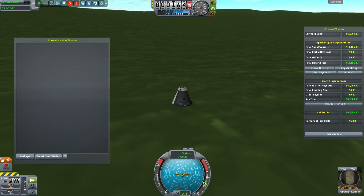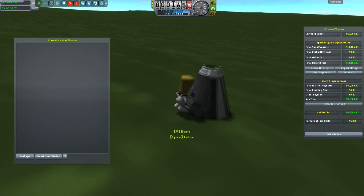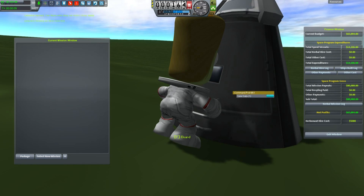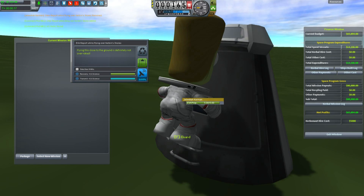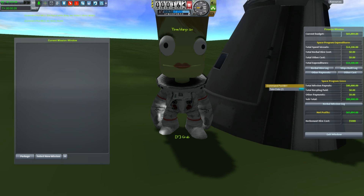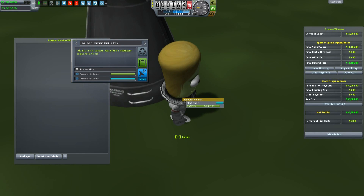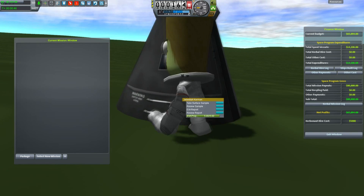Also note we have a female Jebediah here because we have the texture replacement pack. We should probably do some more science because this is our one chance — there she is without a helmet because she's on Kerbin. So I'm going to take the data, store the experiments, and do an EVA. Flying this close to the ground is definitely not overrated. Take surface sample — you pick up a small creature. EVA report: I don't think a spacesuit was necessary to get here. That's why you're wearing just a helmet. Keep this data and jump back in.